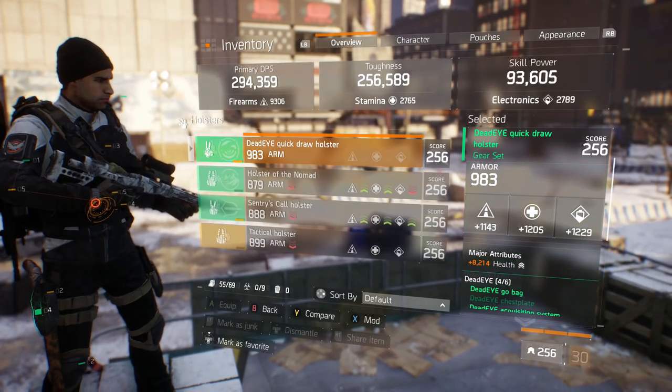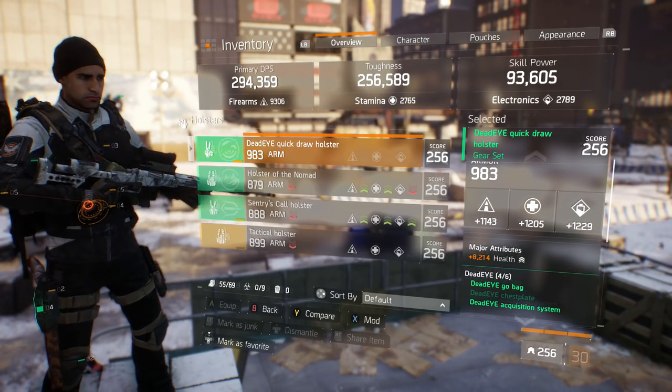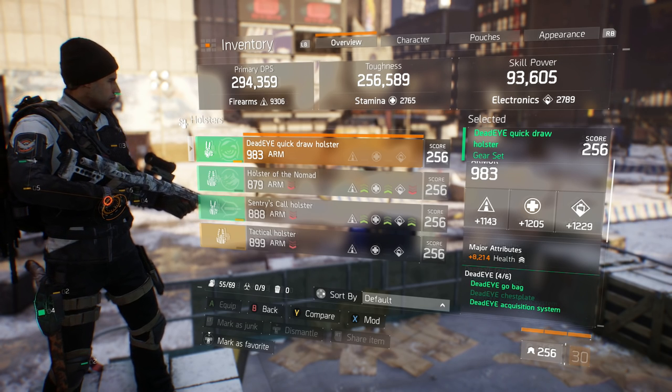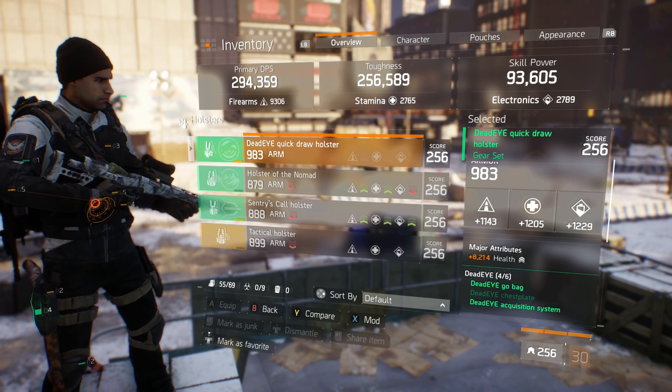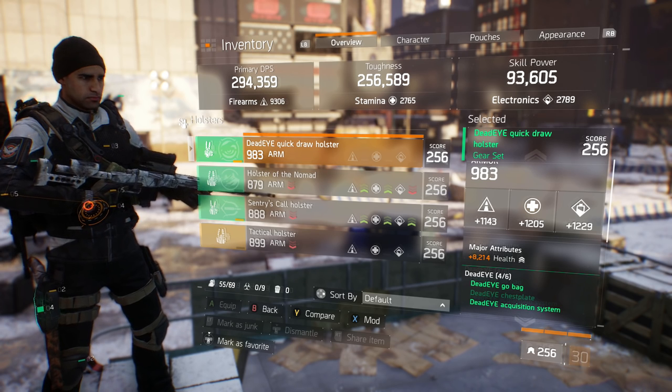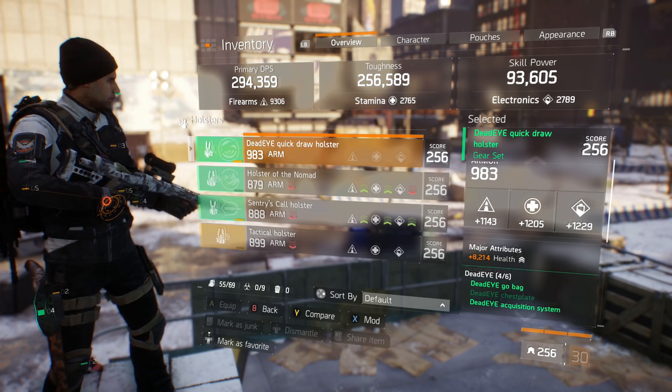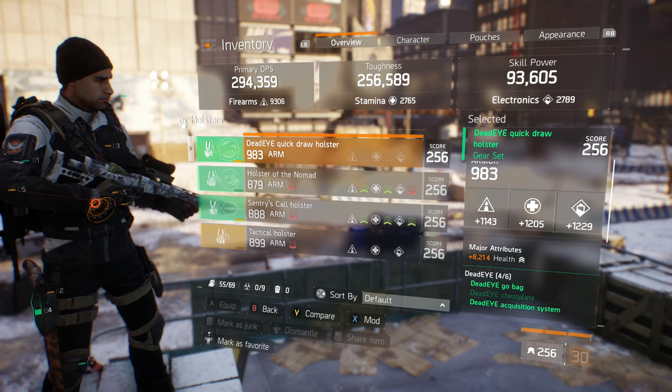My holster is all over 1200s except for firearms, which sucks, but I haven't found a better holster yet. When I do find one with all 1200s I'll definitely run that, and I'll run health on there as well. Do not re-roll your holster for critical chance, because you don't need it — and don't go by what your DPS says.